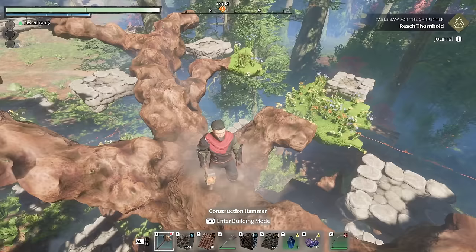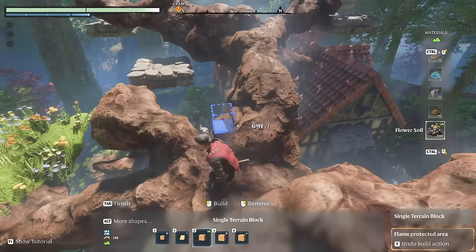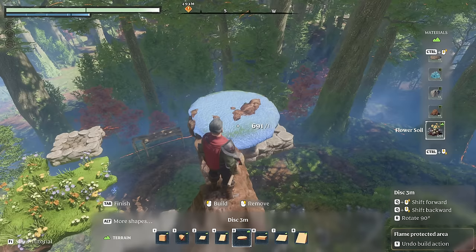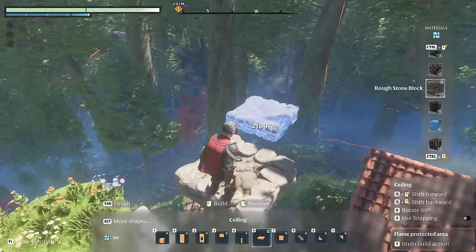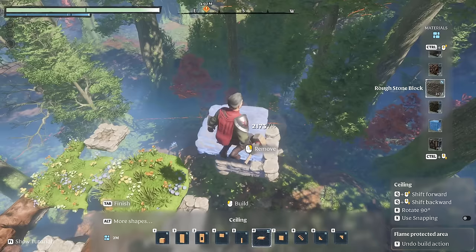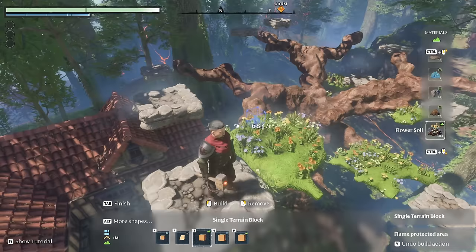I'm pretty happy with the branches now — I don't want it to be too big and I think it's a pretty good size. For the leaves I'm experimenting with the flower soil here. Basically on the ends of these big branches I'm taking the little disc tool and putting some flower soil down, then placing some platforms around the area and going to the single terrain block to shape the flower soil a little more, giving it some texture so it's not just a round patch. I'm almost thinking when I'm done with this I could plant some ferns or plants on top of the flower soil just to give it more of a leafy feel.